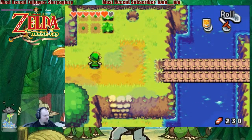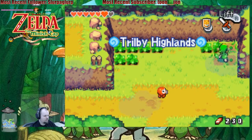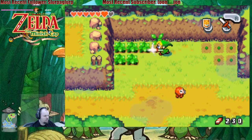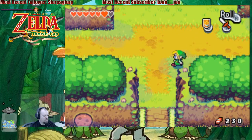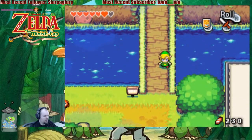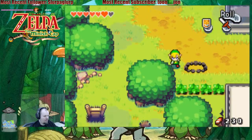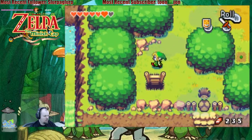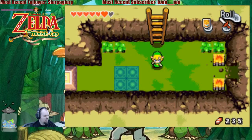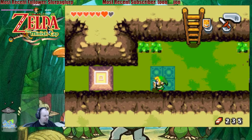Damn thieves, trying to steal my money. Okay, this is the Trilby Highlands — this is where we found the first bottle. Wasn't there anything down here, though? Well, this is where the other ones were. Okay, so this block is smaller than the other one, so maybe if I do this...